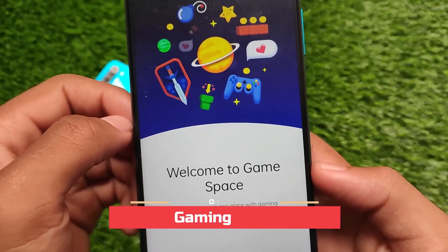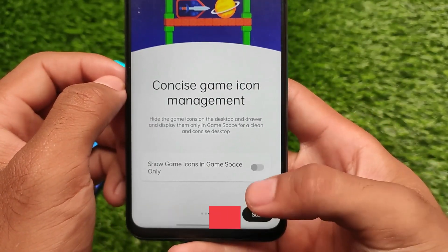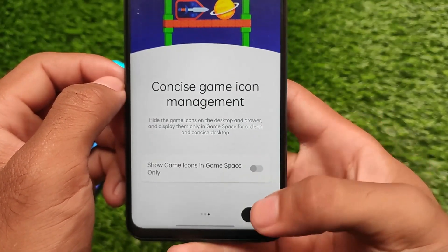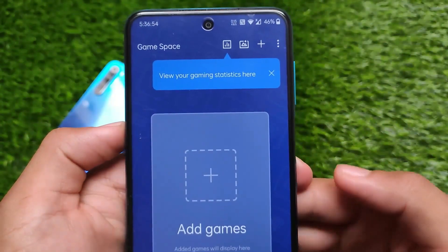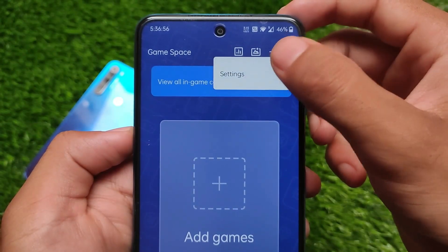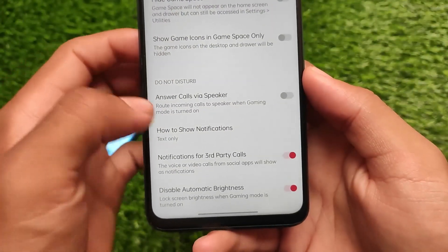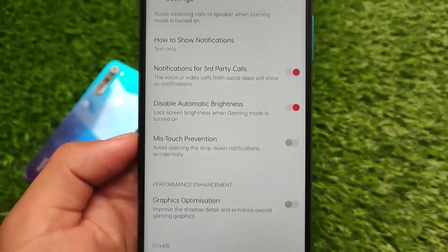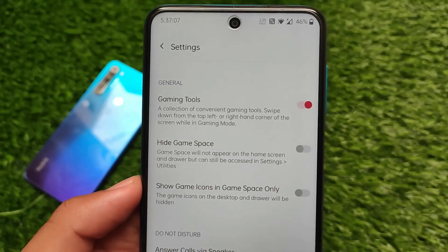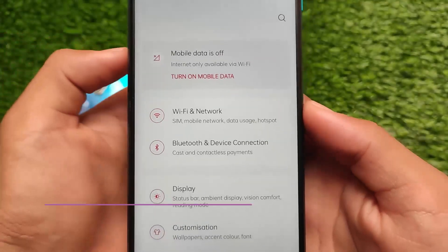Game Space is available here just like on OnePlus devices. If you're a gamer and want to use gaming mode — some users install custom ROMs just for this — the OnePlus gaming mode is there. You can see features like graphics optimization and other cool tools already included. I don't think the gaming mode has any bugs, so you can give it a try.